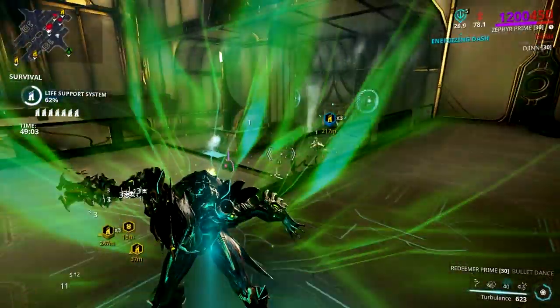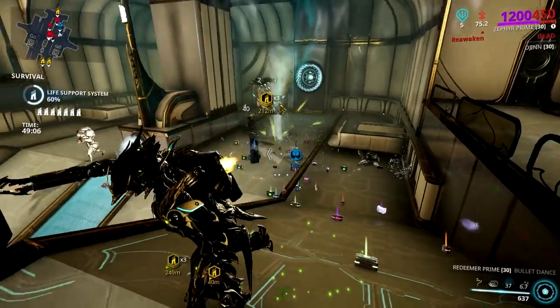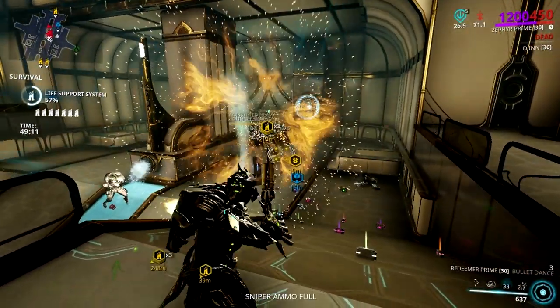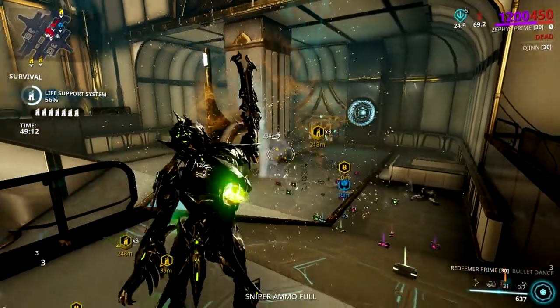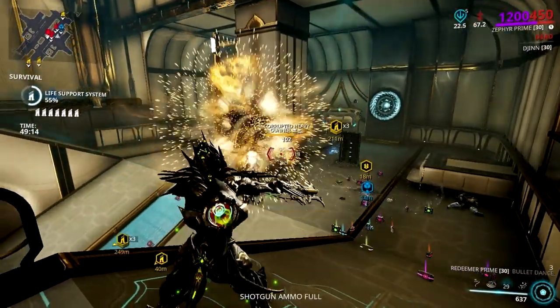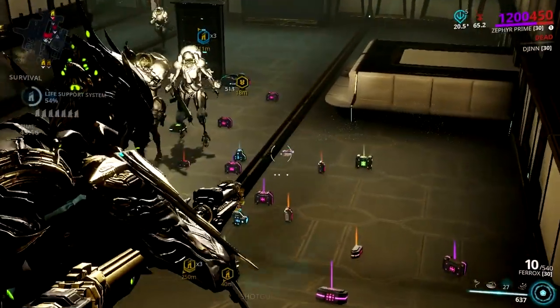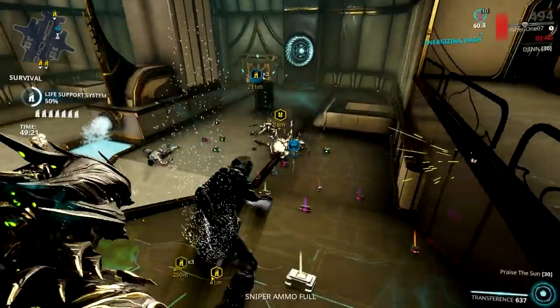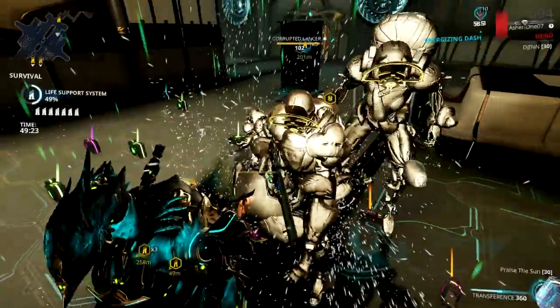Let's bring in the new breed of Zephyr — I'm talking about a nuke Zephyr build with insane damage output. I'm talking about her Funnel Clouds augment. Right now, I can honestly say that Funnel Clouds is way better than Jetstream when it comes to endgame plays. Jetstream will just let you have fun using your turbulence, but Funnel Clouds will let you one-shot kill every enemy trapped within your clouds.